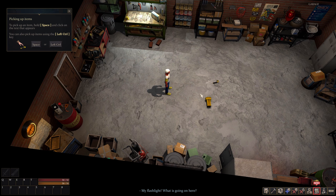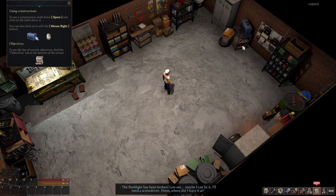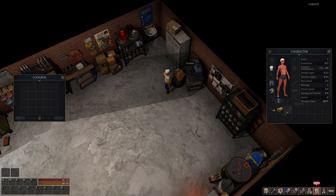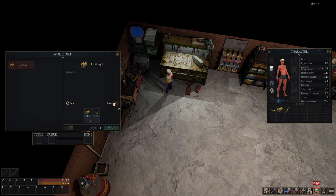My flashlight — what's going on here? Pick up items: hold space and click on the text that appears. You can also pick up items using the left control key. The flashlight has been broken. Maybe I can fix it — I'll need a screwdriver. My guess is I left it over here in the toolbox because it's flashing at me. Space bar on the toolbox — there is a screwdriver. I'll drag it over. Crafting: to produce items you need a workbench. Open it, select the recipe, click the craft button. The workbench is over here. There's my flashlight — it says I need a screwdriver as a tool. Let's go ahead and craft. So we are fixing our flashlight.